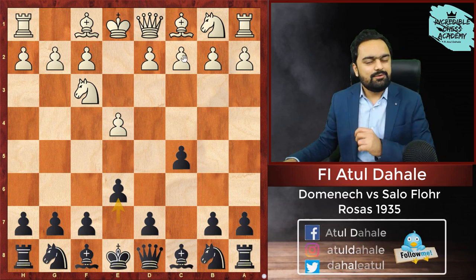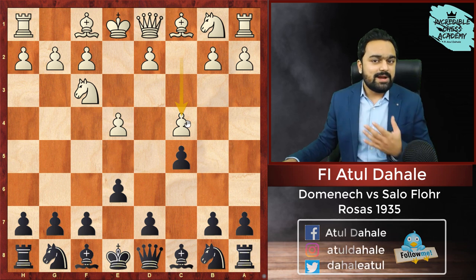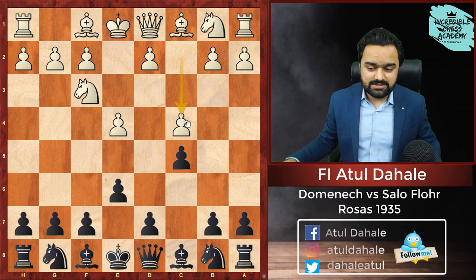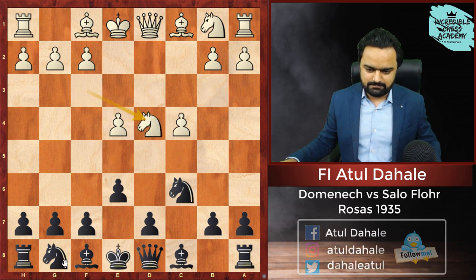White plays something which is not really common these days — he plays c4, going into a Maroczy Bind kind of structure. Black plays Knight c6, then d4, cxd4, Knight into d4.